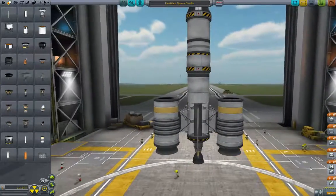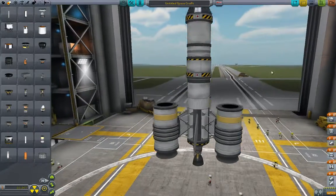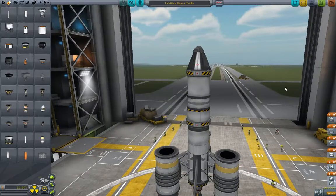Let's check our staging. We want all of the engines in the first stage. Then we de-stage those. Then we de-stage the middle part. Then the little engine, de-stage, and then the parachute at the very top. Alright, we're ready to go.